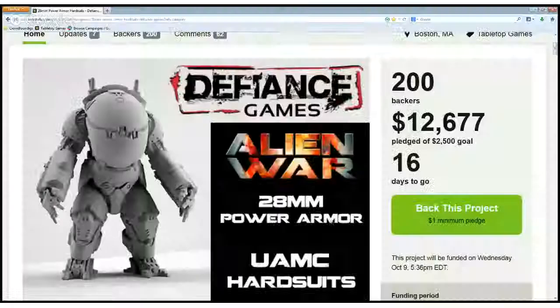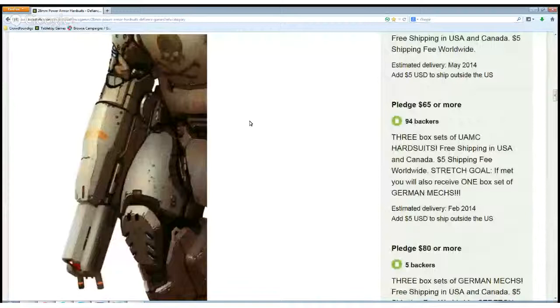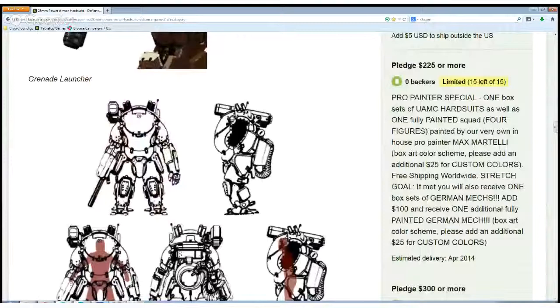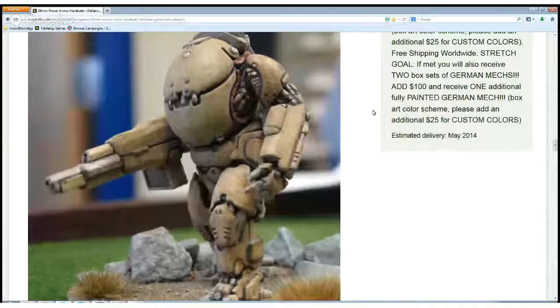Here we have the Kickstarter. You can see the design is really beautiful — it's for a 28mm miniature. They have different weapon options like a homing laser and a grenade launcher. Here you can see how the human body fits in this armor, and here is one miniature they made, which is smaller than the final size of the miniature.